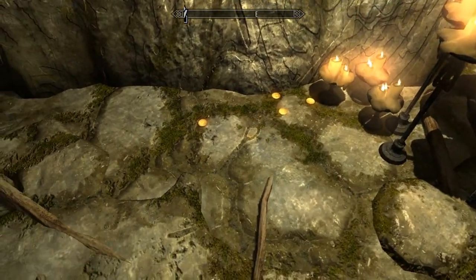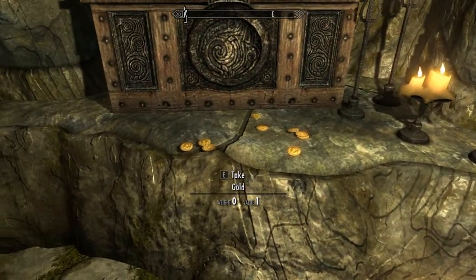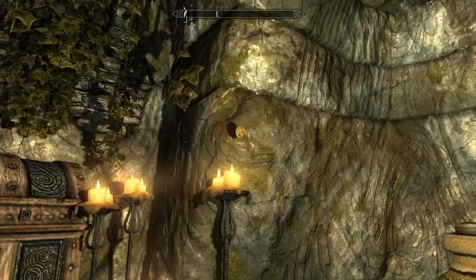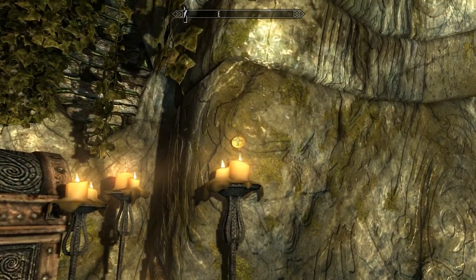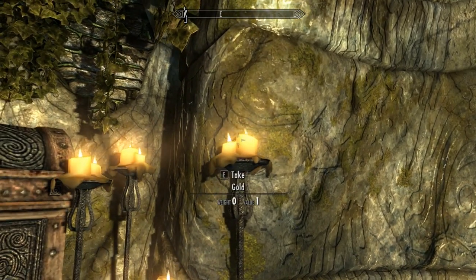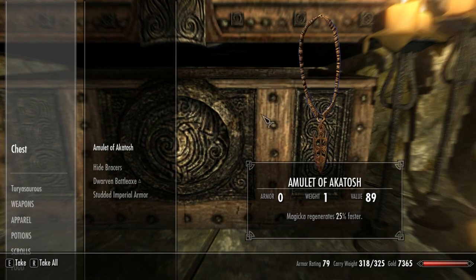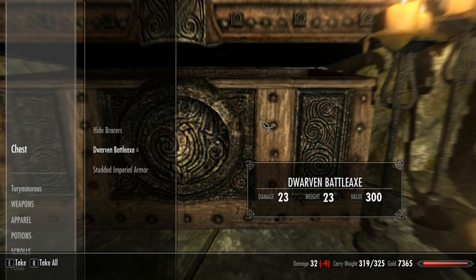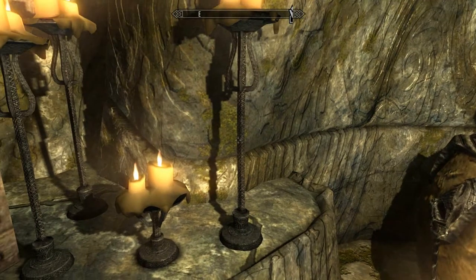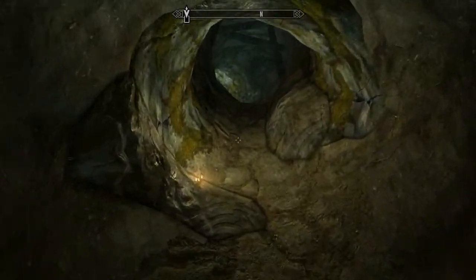Here we go. Septums. Look at that shiny piece of gold — let's melt it. 230, pretty good. Burial Urn. I think it's about time that we pick up a follower.